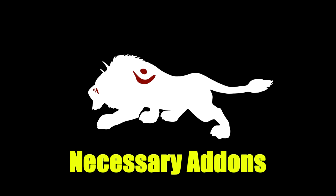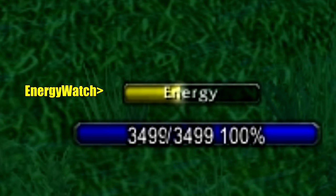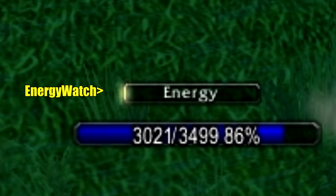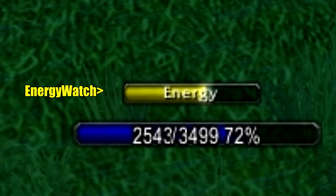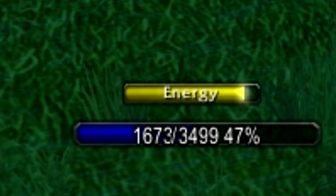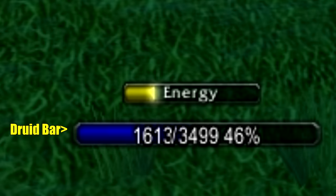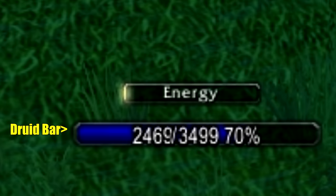There are only two add-ons I find 100% necessary for feral druid PvE. The first is Energy Watch — the small yellow bar that fills up as your energy ticks in 20-point intervals. Use it to time your power shifts: shift right when energy is about to tick to maximize DPS. It takes a lot of practice but is extremely vital. The only other add-on I recommend is Druid Bar — it lets you track your mana effectively while in form, since the default UI has no way to show mana in cat form. Keeping track of your mana is really important so you know how much damage you can do.